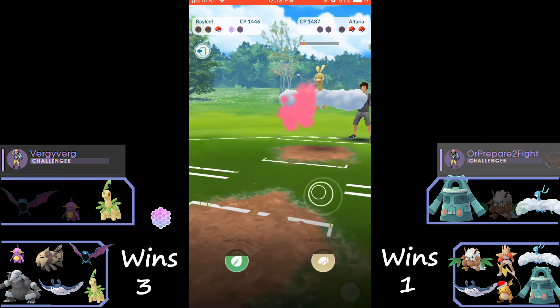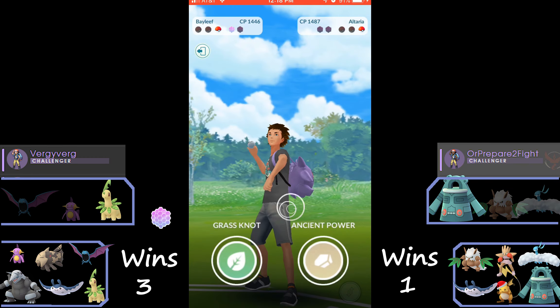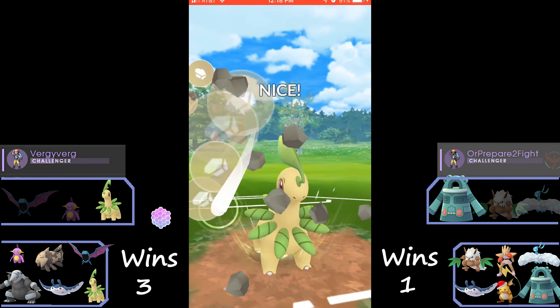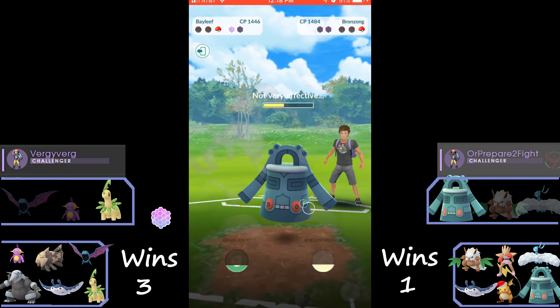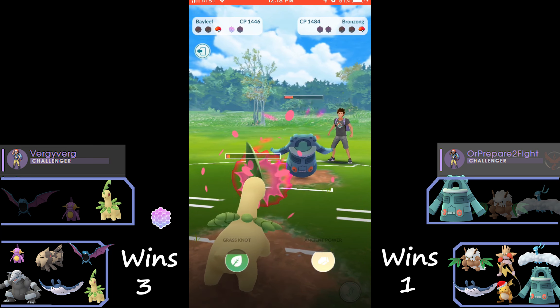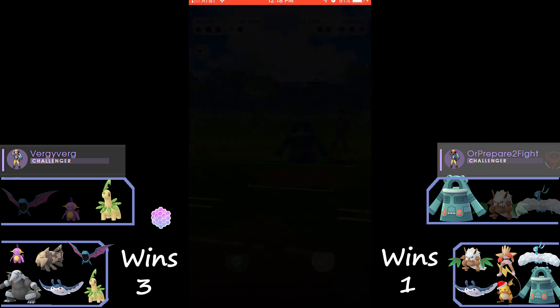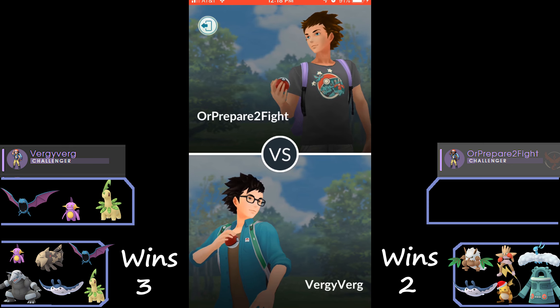Right there Altaria shields the Poison Fang because it was at super low life but wanted to get a move off. We go for the rock move, not really realizing it is going to be resisted. I ran the numbers — the grass moves are also going to be resisted and even Energy Ball still wouldn't have KO'd the Bronzong. So he takes that game.